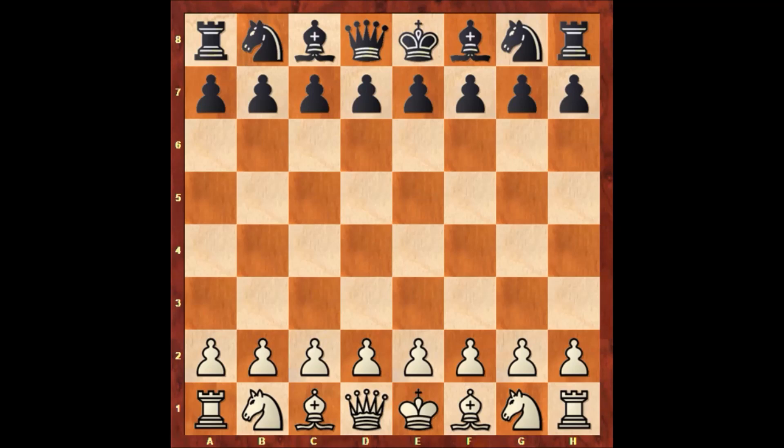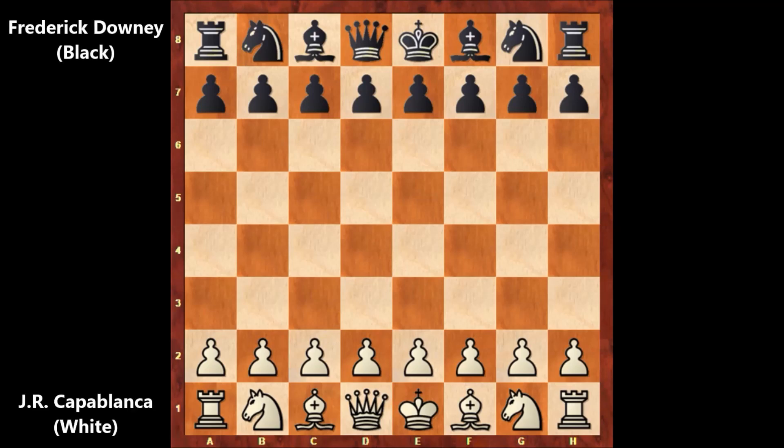Hello, everyone, and welcome back to another exciting chess game from the history of chess. In this chess game, it is José Raúl Capablanca, and his opponent is Frederick Thomas Downey. This game was played in London, England, in 1911, in a simultaneous exhibition, when Capablanca was against 26 different opponents at the same time.